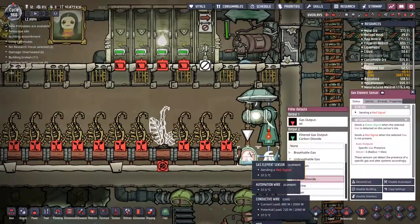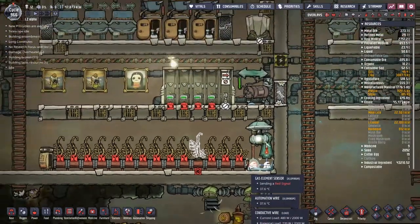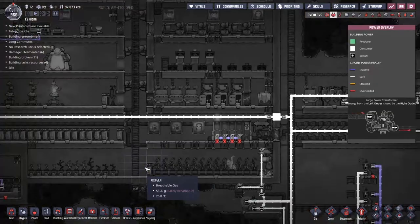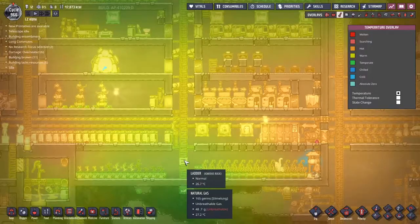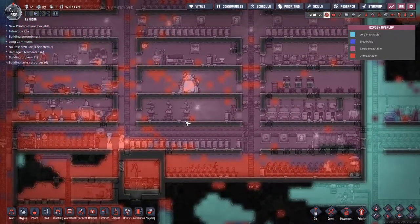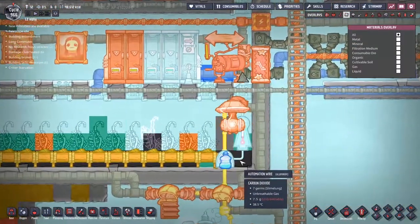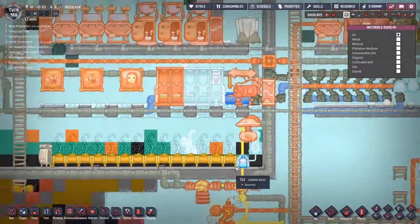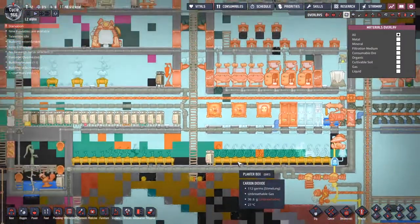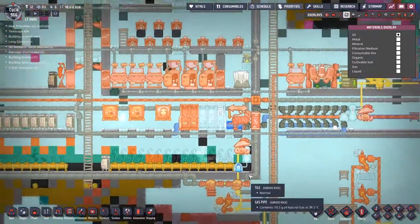I've just noticed that our not-carbon-dioxide sensor down here has been in water for a little bit. I wonder how low the base pressure is right now. It's very high pressure in here. We've settled into a holding pattern — a little bit of chlorine keeps trying to come in and muscle into this corner, but I'm all right with that. That is almost exactly why we set up this system.